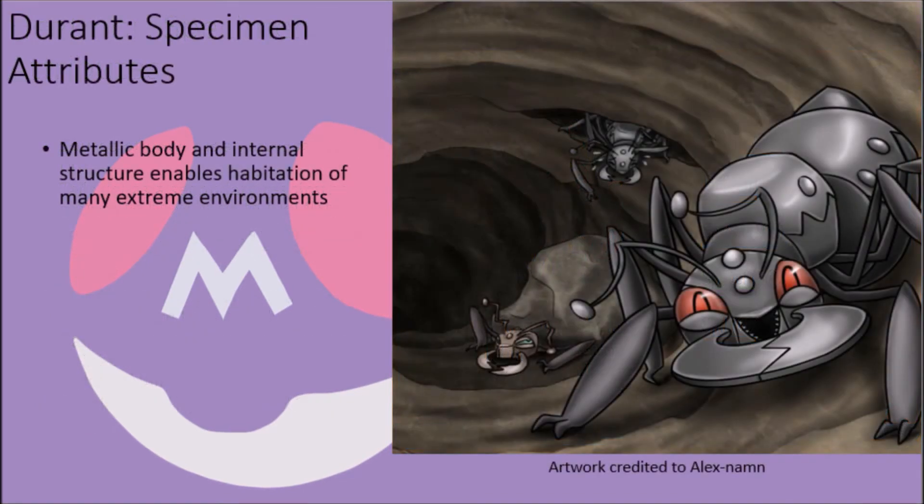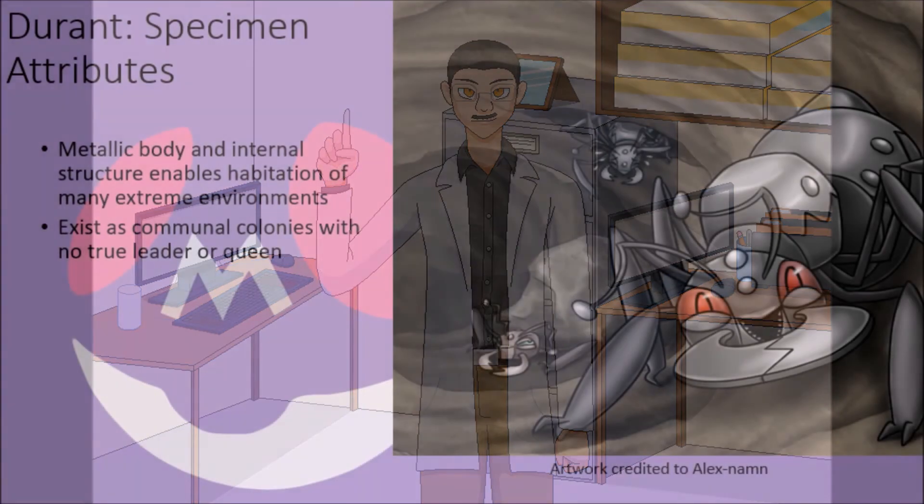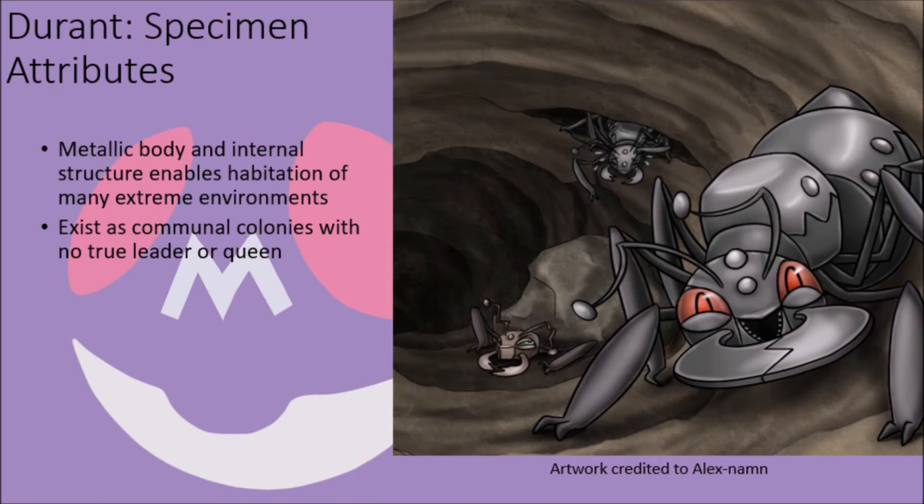Durant, while perhaps not among the largest of Pokémon, are definitely among the fiercest, and it would be unwise to challenge them to a direct fight even with fire at one's disposal. While their metallic carapace was initially designed as protection against Heatmor, its relatively non-porous surface also tempers the creatures, allowing them to survive in extreme temperatures at both ends of the scale and even where water sources are contaminated with toxic chemicals. Durant colonies do not have a queen, with the structure being a more communal affair where every member of the colony has the capacity to reproduce.